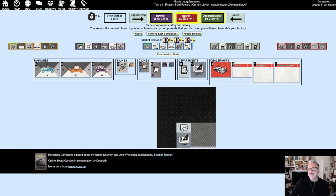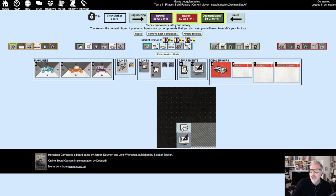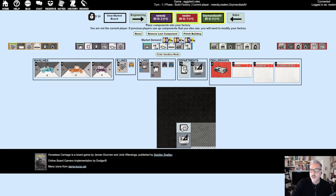Now we get into the meat of the game. Clicking on your player board shows all five research tracks at the top. You can see what you currently have access to build — paint, brakes, batteries. I can build brakes, batteries, and paint. Ozzy, you probably don't have access to batteries because you haven't researched it and you're third in engineering order, so it would need to be researched by all three of us.